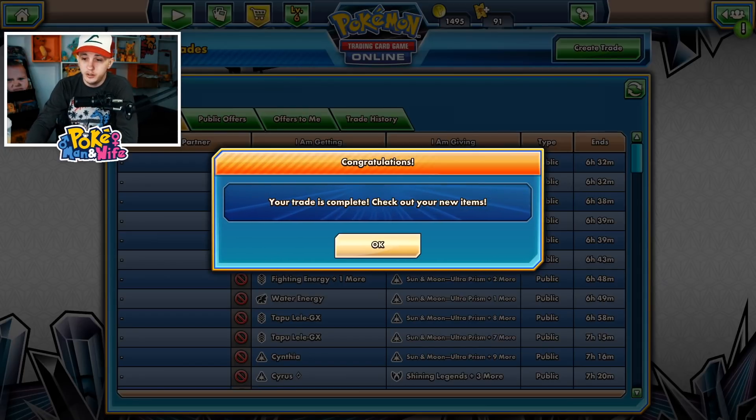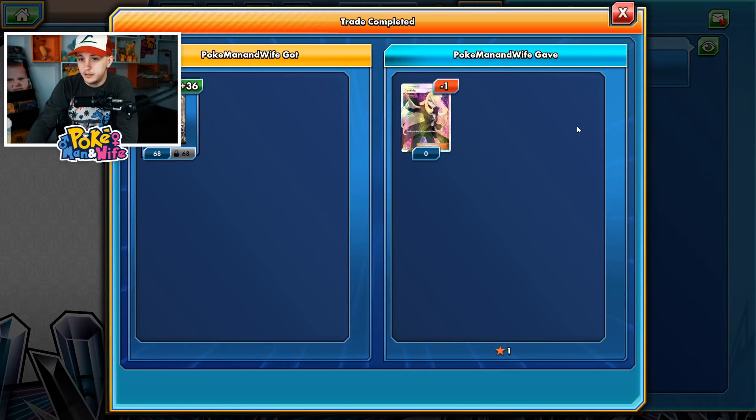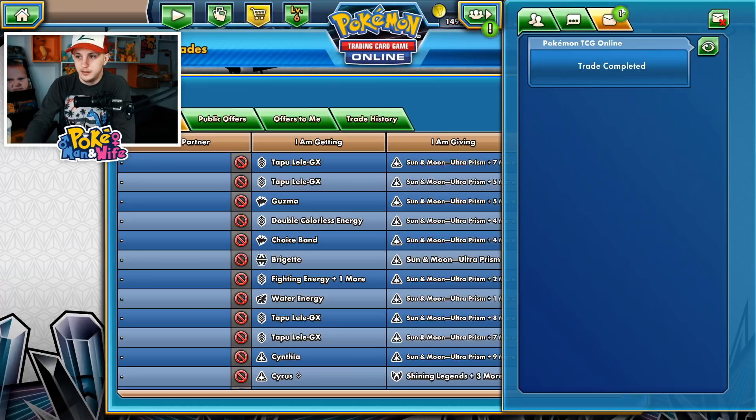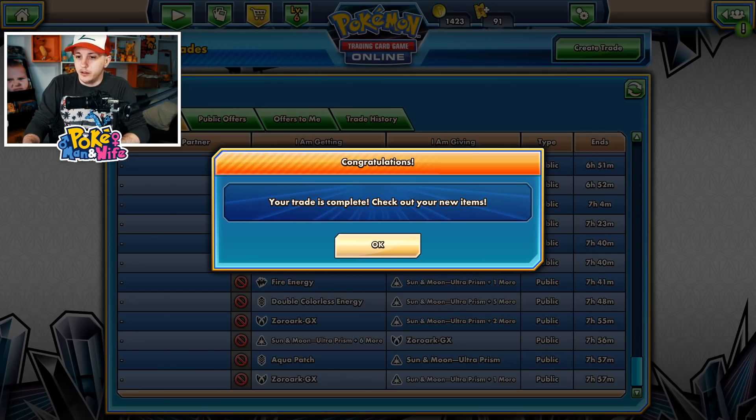We have a few more trades that went through! No way — we actually flipped Cynthia for 36 packs, that is insane! I've got to screenshot that. And we finally got a Tapu Lele to go through as well — that was an extra one I had.